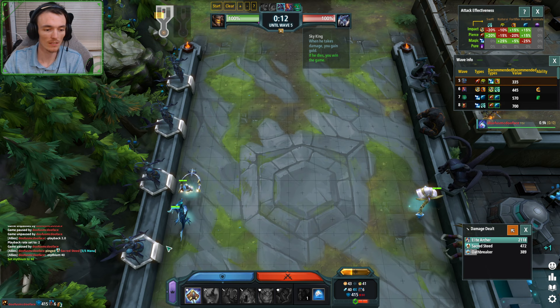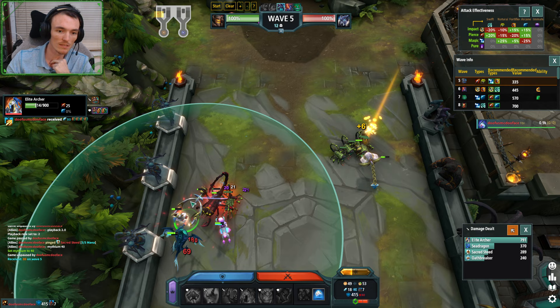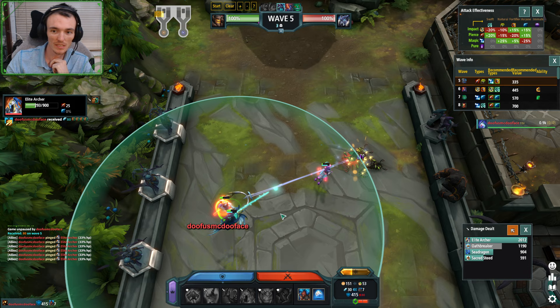Let's go for four Snails and see what they look like. See — the Archer is tanking a lot, but the Sea Dragon is healing it. And this is when you ping your Archer and show off to your buddies: look at how cool my Archer is. That's awesome.